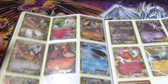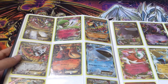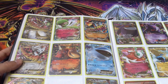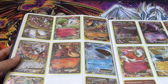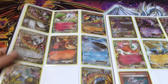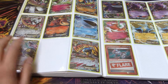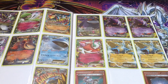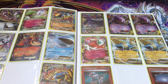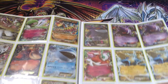Moving on to the newer stuff - some EX cards from Primal Clash, called Tidal Storm or Gaia Volcano over here. We got a Full Art Mega Gardevoir, Gardevoir EX, Primal Groudon EX, Mega Aggron EX, Camerupt EX, Wailord EX, Metagross EX, and Mega Metagross EX - those last two are promos. Then from Phantom Forces: Full Art Gengar, two Gengar EX, Florges EX, two Aegislash EX, and two Team Flare Trainer cards which look really nice in red.